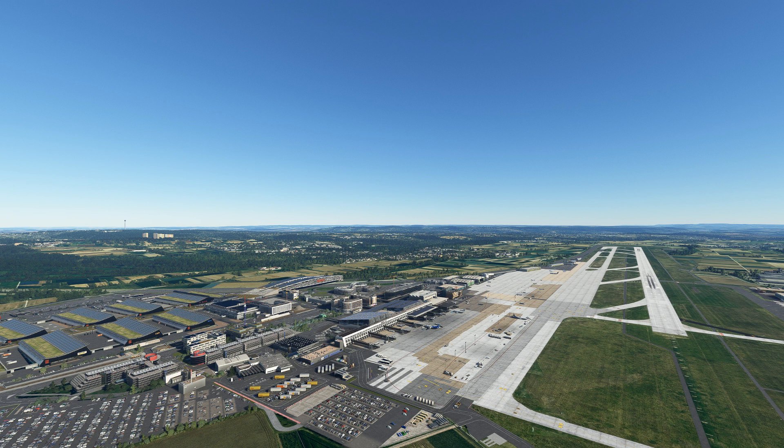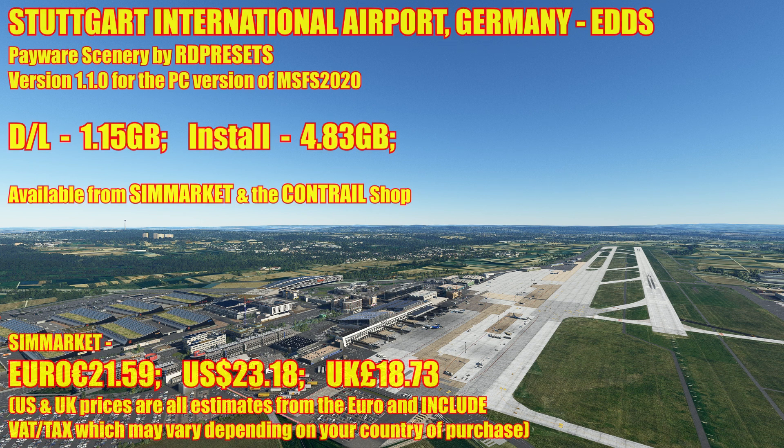Welcome to the channel. My name's Lee, your virtual airline pilot, back with you again for the first of this week's reviews. We are in Europe, we're in Germany, and you're looking at Stuttgart International Airport in Germany, Echo Delta Delta Sierra. This is a payware scenery by RD Presets and the latest version, version 1.1.0, for the PC version of Flight Simulator 2020.